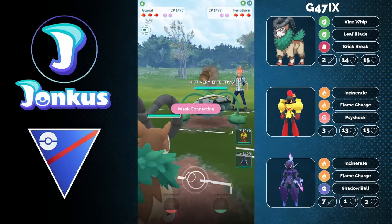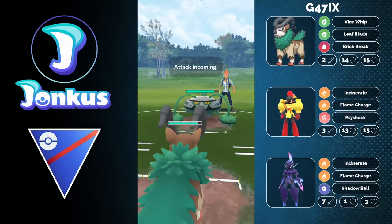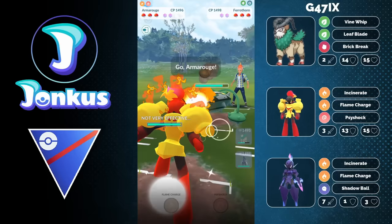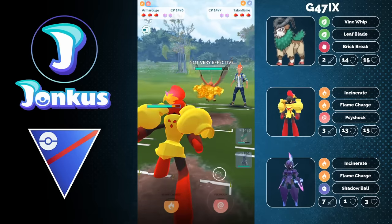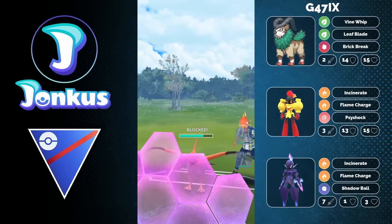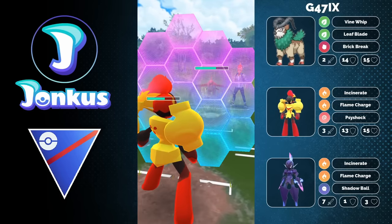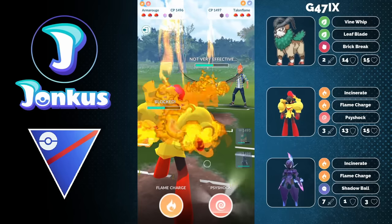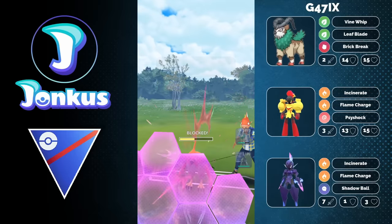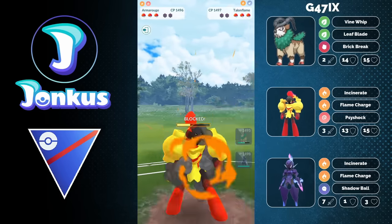Next opponent: Ferrothorn in the lead. This is actually not too bad for Go-Goat because you have Brick Break now, but your backline is double Fire — so it might be better to swap out eventually. Storing up some energy might be decent though, because with Ferrothorn there might be something like a Water-type in the back, since you kind of need answers for Fire-type Pokémon. Something like Jellicent is a very common Pokémon to pair with Ferrothorn — they resist both Fighting and Fire. In comes a Talonflame — actually, I made a video about the Talonflame plus Ferrothorn core before, and it definitely works out pretty well.